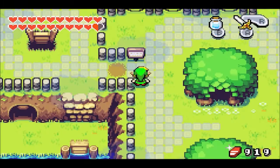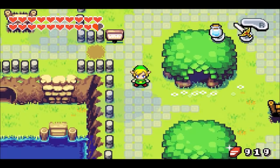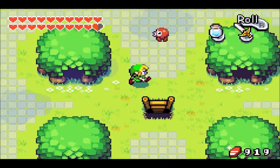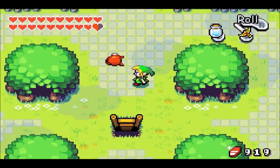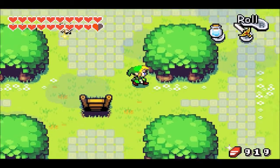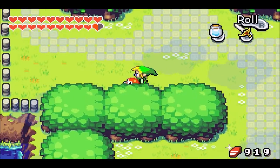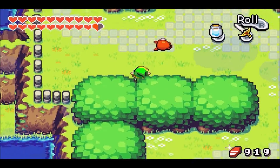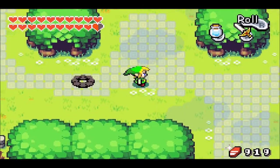For this next one, we're going to want to have a water bottle equipped to the B button, and we're going to want to read the sign as we're emptying the water bottle. Yep, there we go. This one, unlike the last one, is pretty easy to pull off. And once we do it, our collision's gone. But we could still kill enemies, so this glitch actually might be pretty useful.